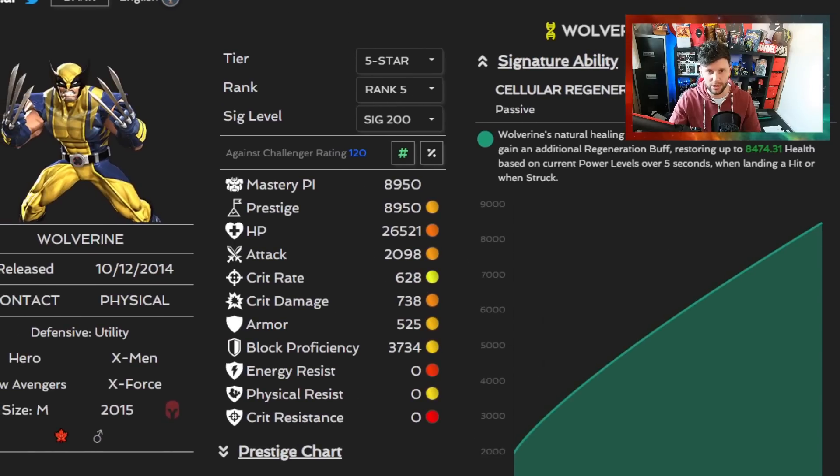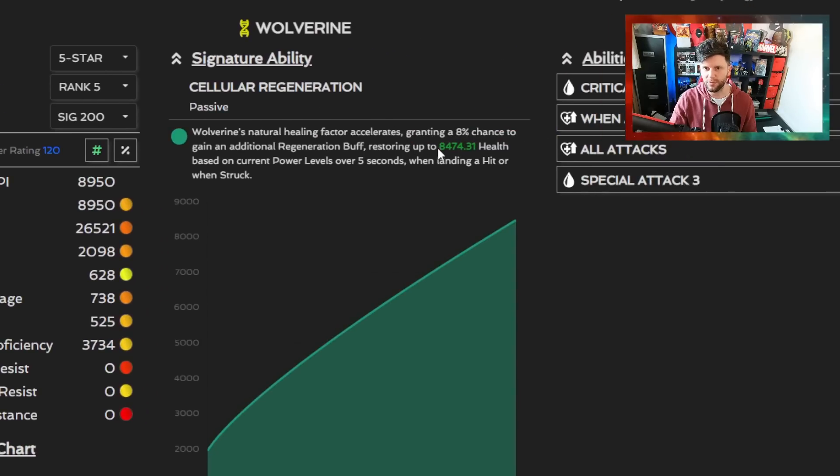At 200 signature with rank 5, we will get a potential regeneration of 8474.31 health based on current power levels over five seconds. In this video it's going to be broken down into several sections.